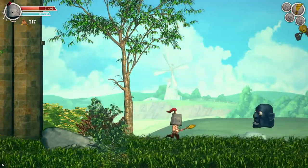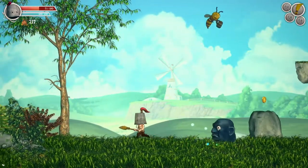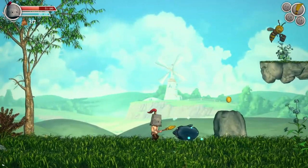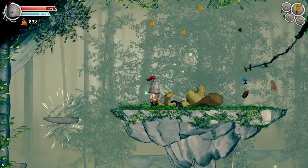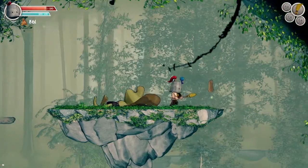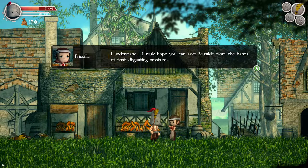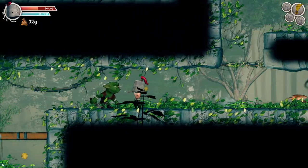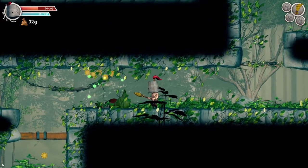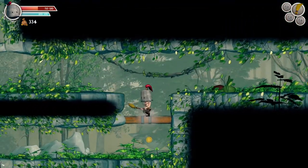Clunky Hero is a comedic metroidvania set in a medieval-like fantasy world. You play as Rufus, a normal peasant who has to save his wife from the evil clutches of a creature with a name that can't be said — otherwise the apocalypse will come. Armed with a bucket as his helmet and a broom as his weapon, he is ready to bring his wife back home.